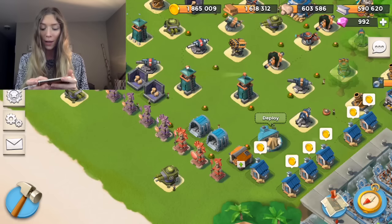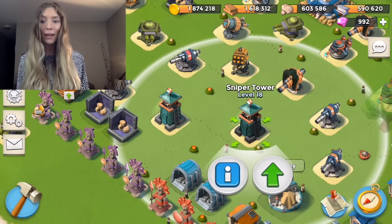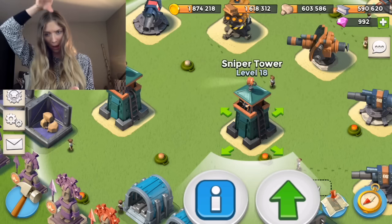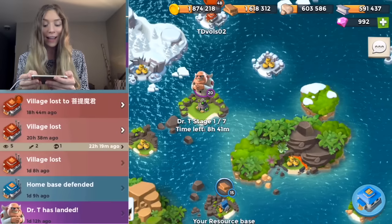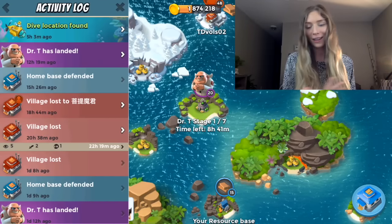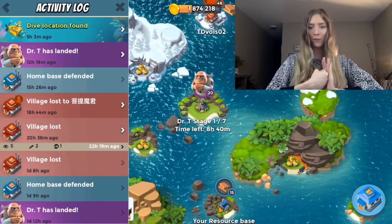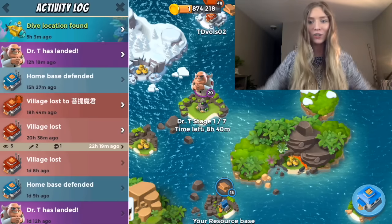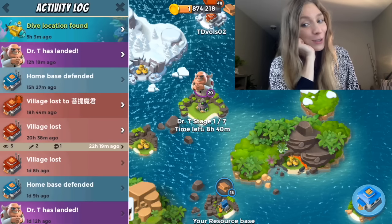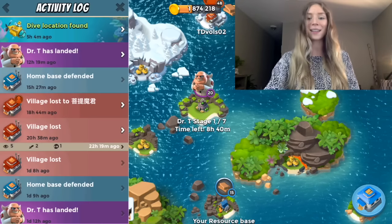I'm going to jump in and go against Dr. T now since he's on my map and I need some loot — I've been upgrading a bunch of my buildings. I now have two level 18 sniper towers, and I love those little flashlights on top of the tower. I've been having pretty good luck defending my base lately, which I'm attributing to upgrading my defenses, so I'll continue that route. Until then, Dangerous Thing is out — don't forget to comment and subscribe!